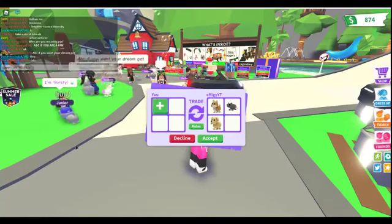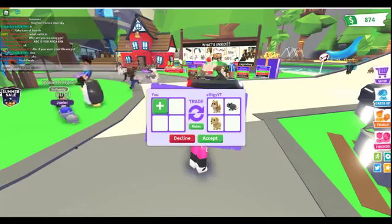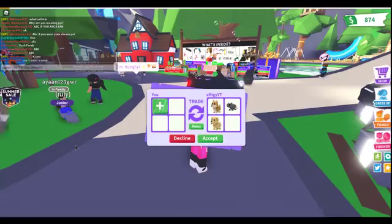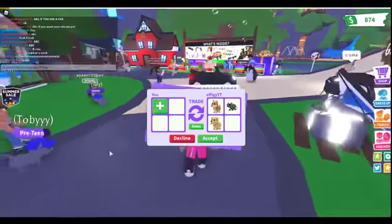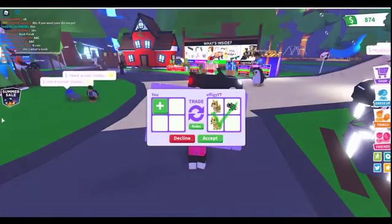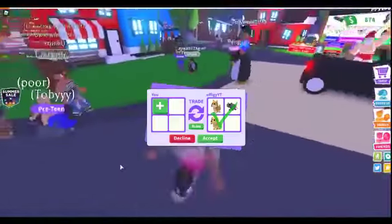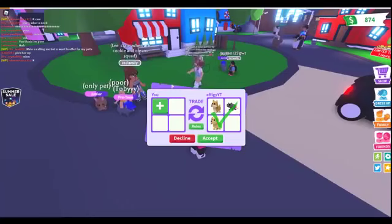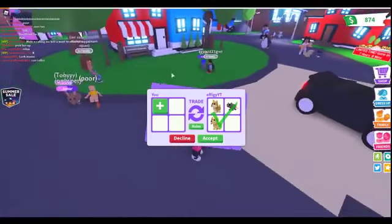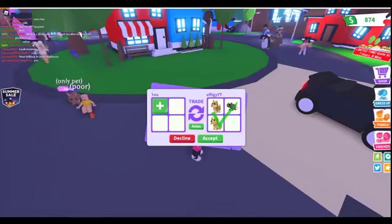Then you enter their name — his name was FBQ YouTube — and press enter with hashtags. Now when that happens it might accept. What I've done is I've overridden the mainframe servers and forced him to accept. He can't even decline the trade anymore. I forced him to accept the trade. Imagine if he had really expensive pets — he would not be able to decline.